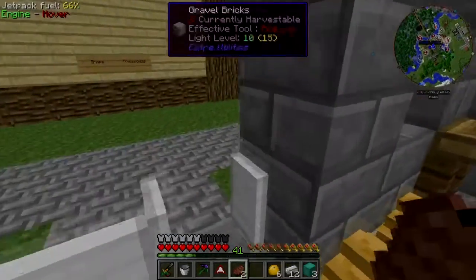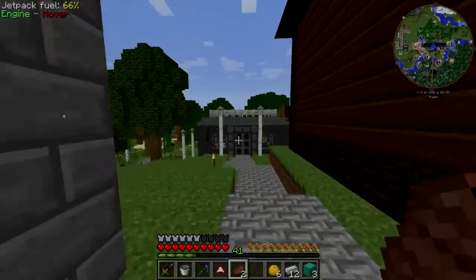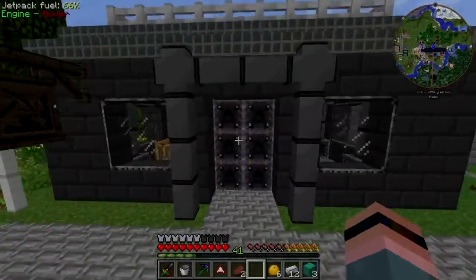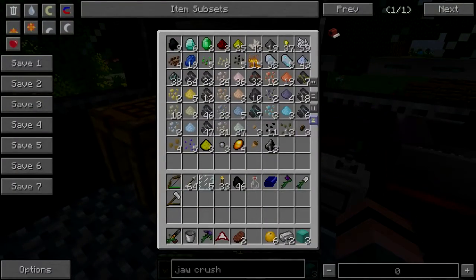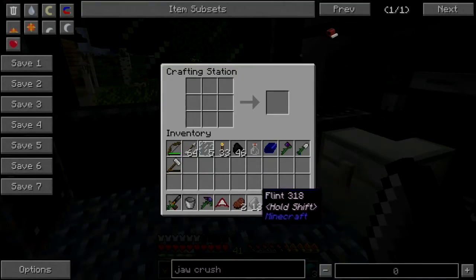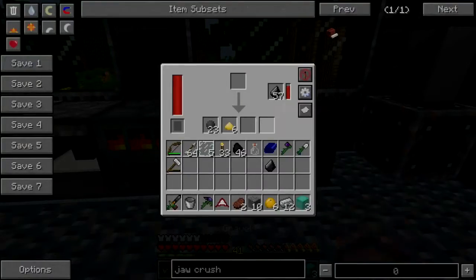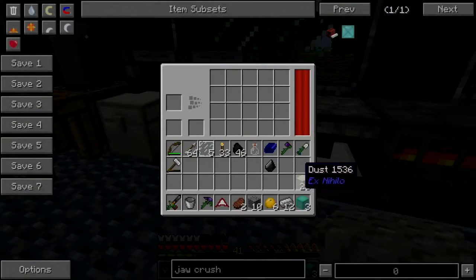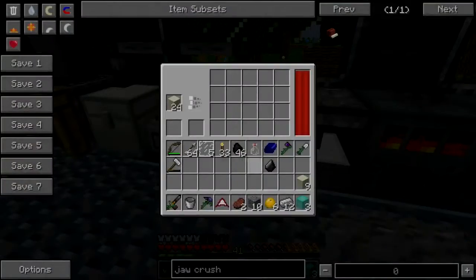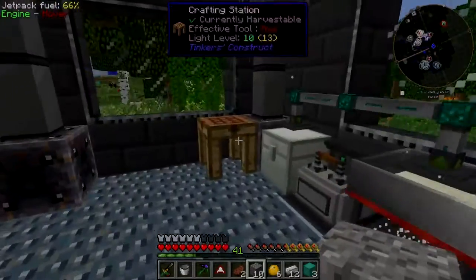I don't need an iron gear — chalcedony will work. How the heck do you get chalcedony? I learned how: you get it from flints, you make a block of flint, put that in the oven, and you get chalcedony dust. Yes, that's what I need. I need some redstone I think.